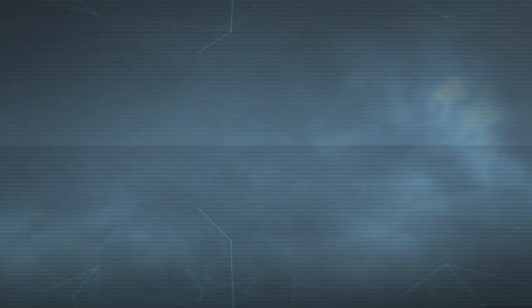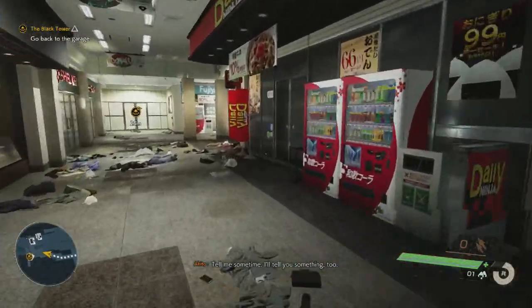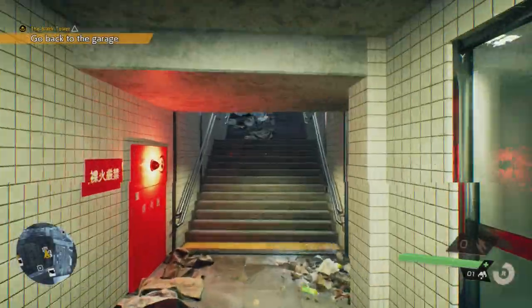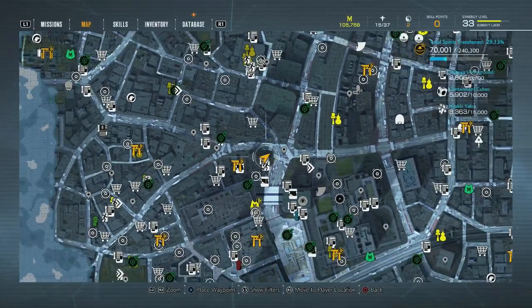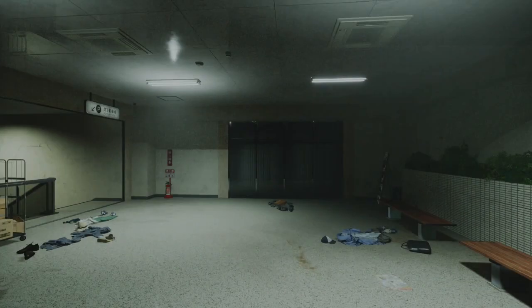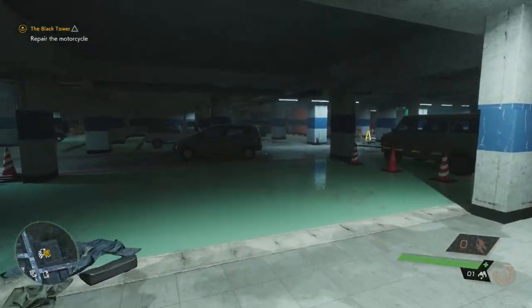We gotta head outside first. There's a little bit of backstory along the way, which isn't gonna hurt anybody. We're heading back towards our apartment, towards the garage — Rinko's place really. Let's travel back before we have to fight anybody. We're gonna get both of the components, install them into the bike, and finally be able to use the bike in order to get to the storm, which is gonna be really useful. Let's repair the motorcycle.